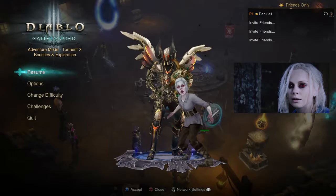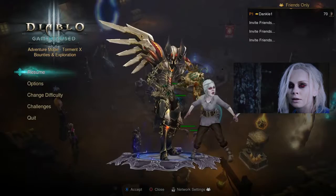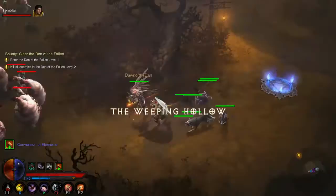Alright, so if you want this little critter for your own, you'll want to set up your character for speedrunning, as killing everything is essential for this. The ability to farm the dungeon as quickly as possible and move around the map fast is the most desirable outcome here.